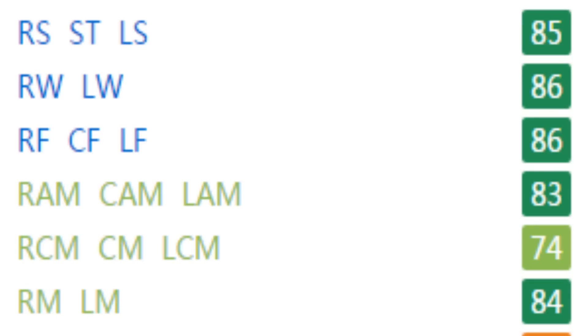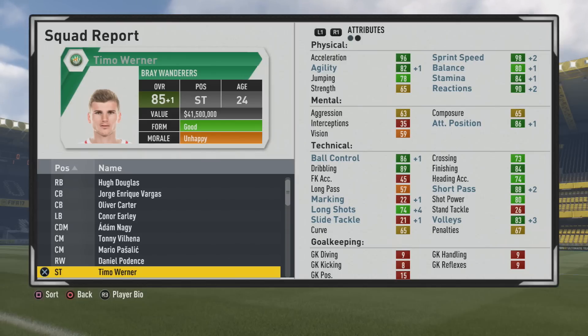He ends up with the speedster and dribbler specialties. He's also 86 as a winger, 86 in center forward, 83 as a CAM, and 84 as right mid and left mid — some wonderful attributes; he can play all over as an attacking player. Final stats: pace 96, acceleration 90, sprint speed 92, agility 84, stamina 80, balance 70, jumping grew a bit, strength now 65 — more respectable than at the start. Attack positioning 86, dribbling 89, ball control 86, finishing 84, short pass 88.